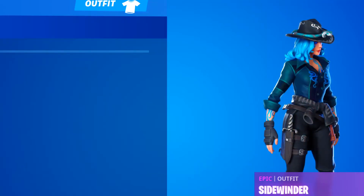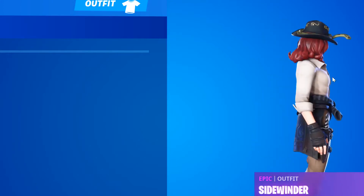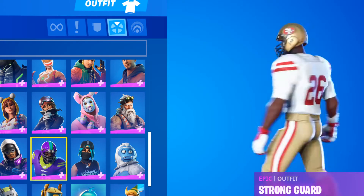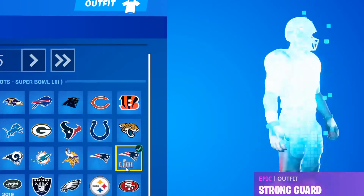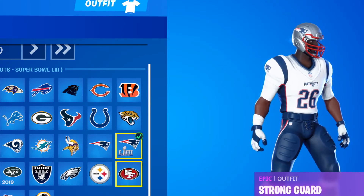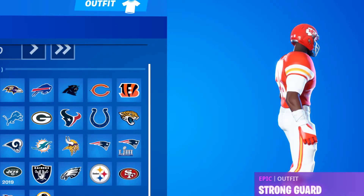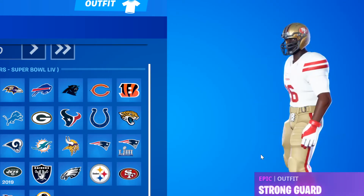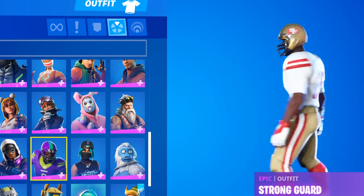Now we got Sidewinder. This skin is just trash to be honest - lots of people would say it's not, but this skin's just not good. Now we got the football skin - skin's really cool. I picked it up because I liked football back then, but I kinda like basketball now. It's just more fun. Now we got all the selectable styles - my favorite team would either be the Chiefs, or... one of my favorite teams was 49ers.